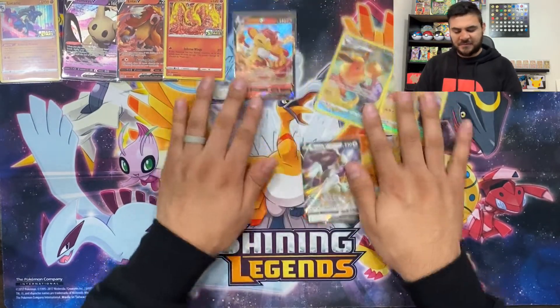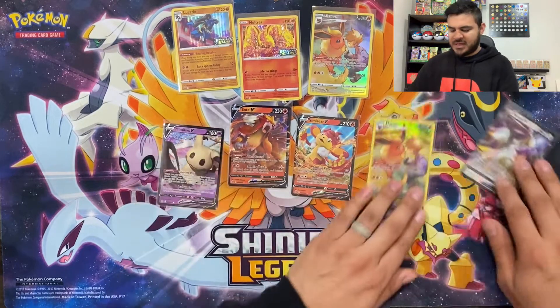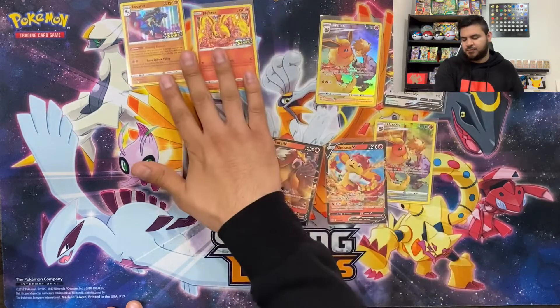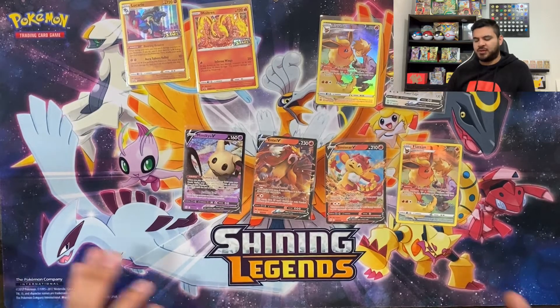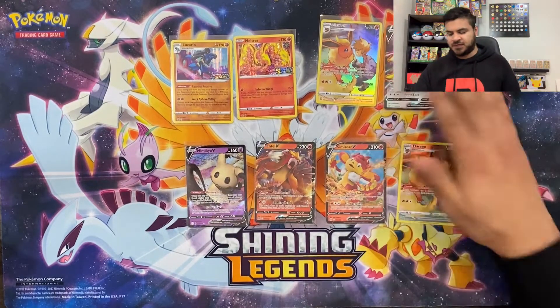We even got an Arceus and doubled up on those Flareons! So out of 14 packs we pulled six hits — about half, or a little bit less than half were hitters, which is not bad. I mean, I've gone through ETBs — not gonna say any names, Fusion Strike — and pulled nothing. So I think the hit ratio is pretty good. Of course this is a really small sample. But I can't complain — I got the fire chicken I wanted, got some Flareons, got an Arceus. A Charizard would have been cool, but there's still a lot of time.